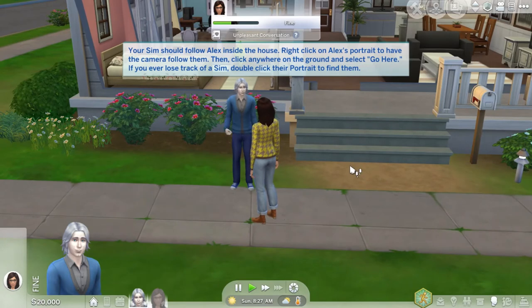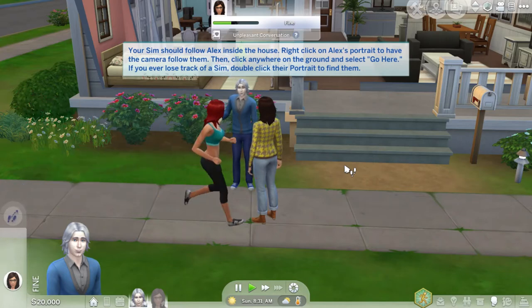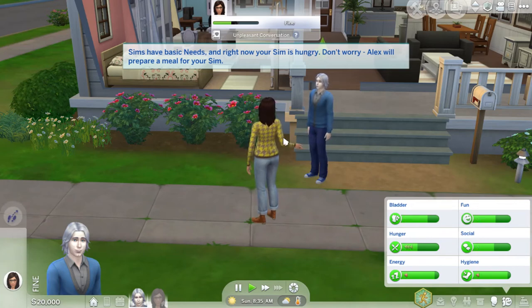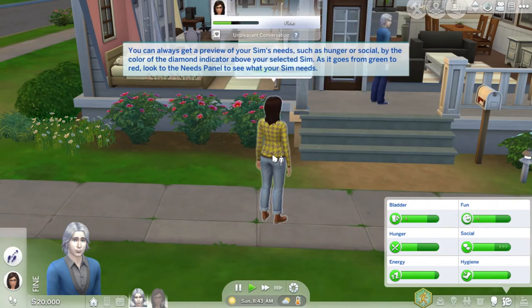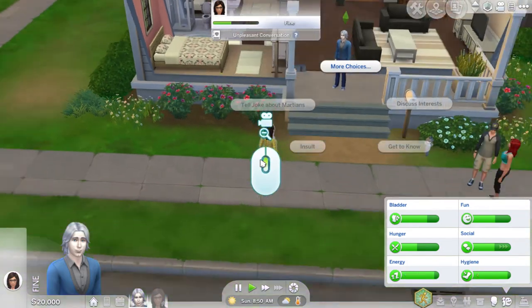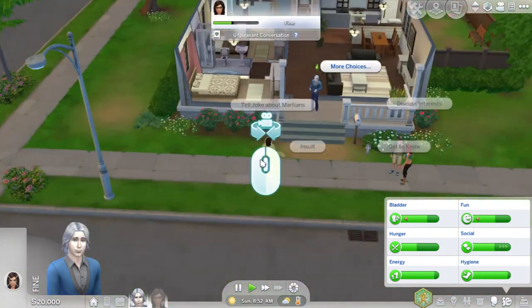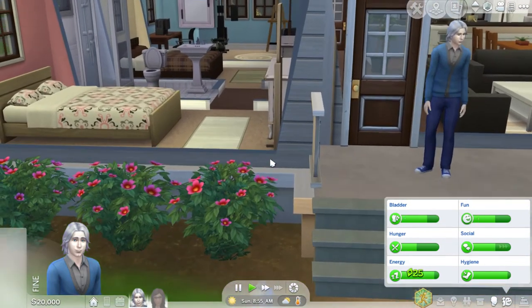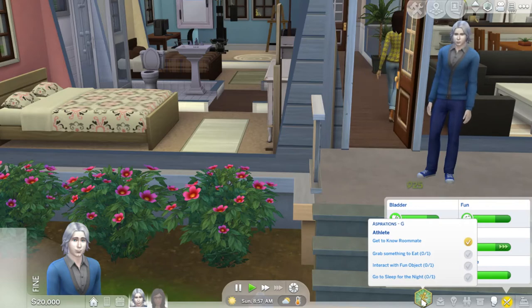Right click on Alex's portrait to have the camera follow her, then click anywhere on the ground and select go here. Is she my girlfriend or something? If you have a sim, double click their portrait to find them. Your sim is hungry. You'll need to know how to control the camera. Use the buttons and scroll wheel on your mouse. Zoom out, zoom in, hit the button. I'm getting some simoleon points.